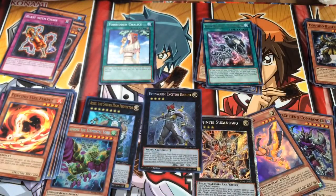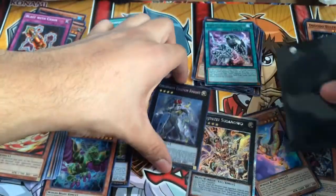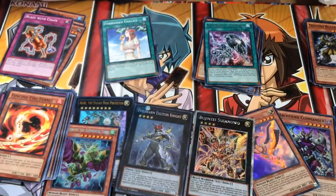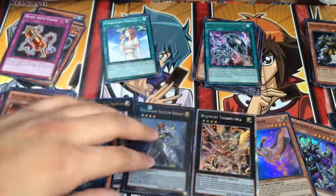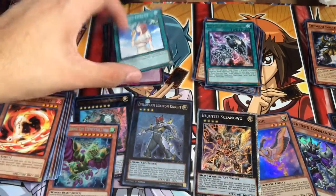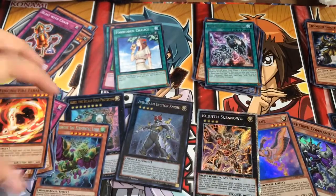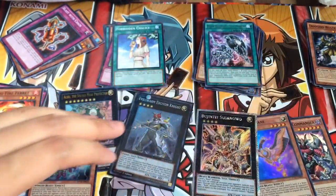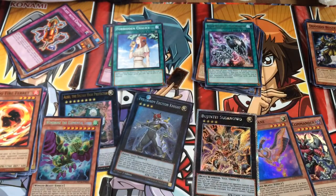I'm actually putting it in a sleeve right now. Let me take it off my Colossal Fighter here. Oh yes, put that right there. This one I already have too, so I don't really care about that. So far we got a good pull — we got Forbidden Chalice, I love that card, just to negate the effect of my opponent's monster. We got some good pulls, that's all I really care about. If you guys have any questions, please leave a comment down below. Please hit the like button and subscribe, it really helps me out. I'll see you guys in the next video. Dark World Yu-Gi-Oh! Out!